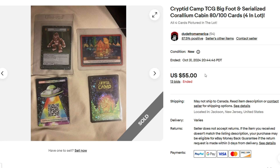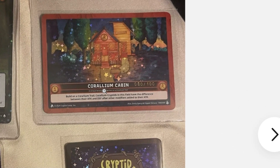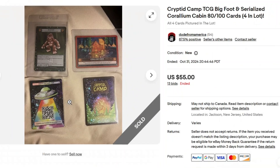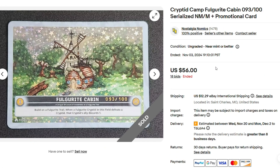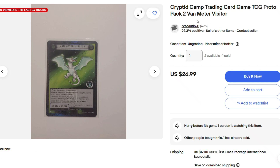Here we have an auction that ended at $55 for a Bigfoot card — Corallium Cabin, and it's serialized too, 80 out of 100 — and a Cryptid Camp card, Full Hollow, and one of the UFO promo cards. Next, we have a Fulgarite Cabin number 93 out of 100, that sold in auction on November 3rd for $56. Here we have a Kirin — probably Kirin — for $16.50. And from a Proto-Pak 2, we have Van Meter Visitor, sold for $27 as a Buy It Now. They do have three more available at Ryacadio-0.